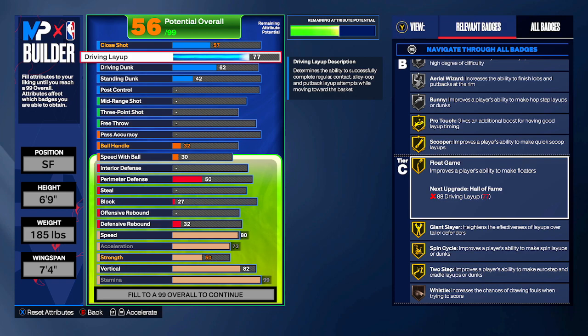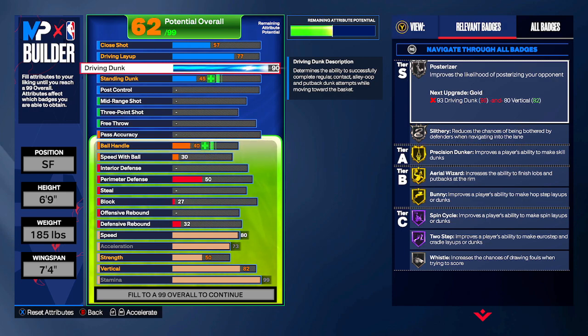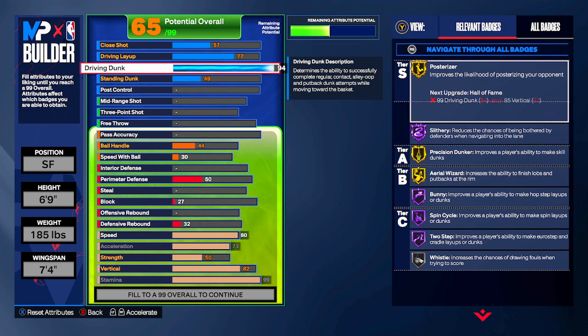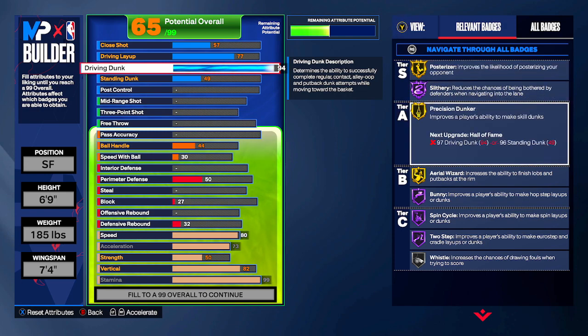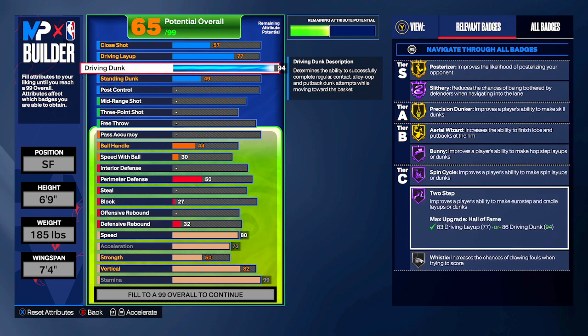I wanted to get the full effect of having contact dunks on my build, so we're going 94 on driving dunk. Looking at the badges, that gives us Gold Posterizer, Hall of Fame Slithery, Gold Precision Dunker, and Aerial Wizard. It also gives you Hall of Fame Bunny, Spin Cycle, and Two-Step for euro step layups, reverses, and different things like that — really nice driving dunk capabilities.